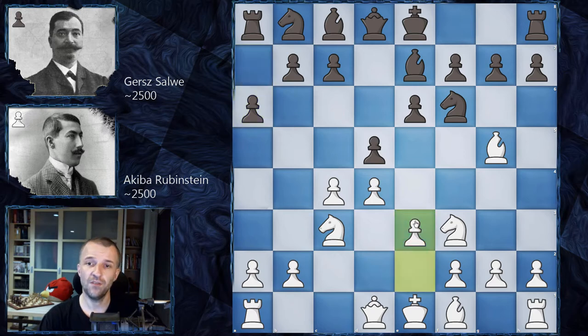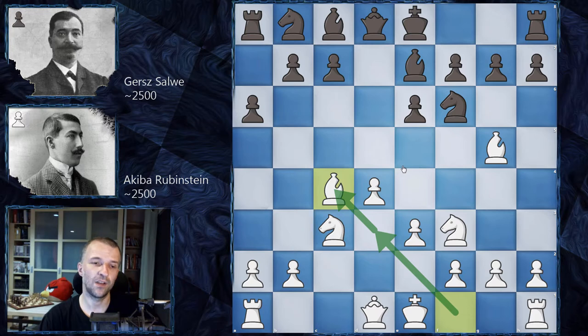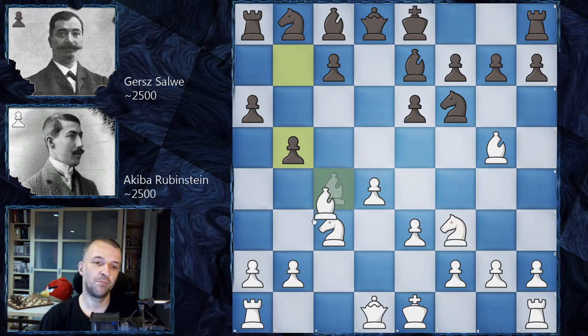Rubinstein plays e3, and here very early d takes on c4, letting Rubinstein go with tempo on c4 - bishop takes. Usually black waits for that move because white needs two moves to develop the light-square bishop. But Salve decided to do it early, so now he can go b5 with tempo. Rubinstein plays bishop on b3, which is not really a great place for this bishop - usually white retreats to d3, keeping an eye on h7.